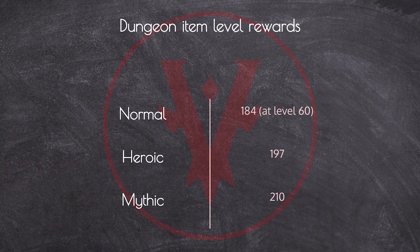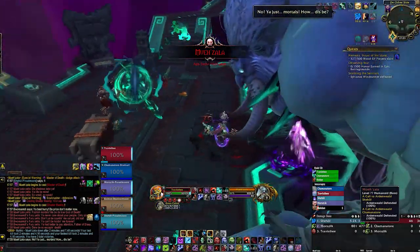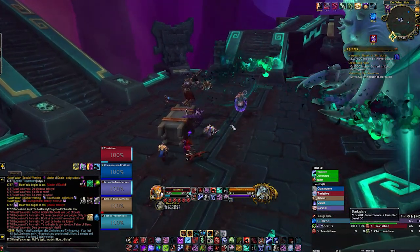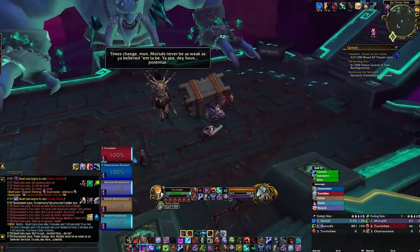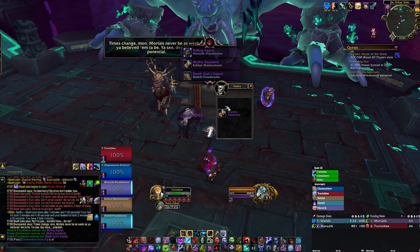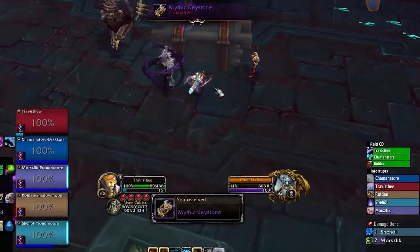Here's my overview of what Mythic Plus is. Basically, dungeons have three difficulties: normal, heroic, and mythic. Each drops a higher item level of gear, and item level usually determines how much damage, healing, or survivability you have doing dungeons. Once you complete a mythic dungeon, you'll get a keystone. These keystones are timed mythic dungeons that contain more challenges and can be done for gear unlimited times a week, where regular mythic dungeons can only be done once a week for end-of-dungeon loot.